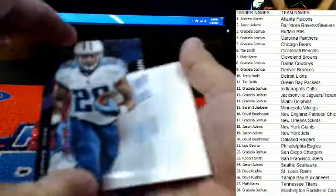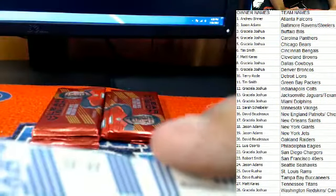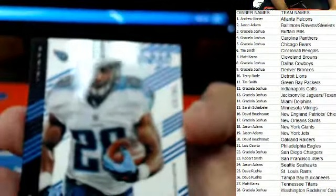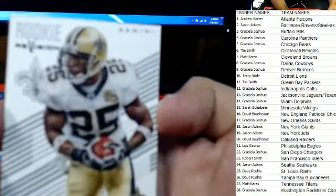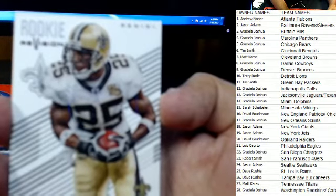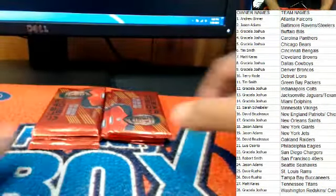Next up, this one is numbered — this is a Bishop Sankey for the Tennessee Titans. Matt K., that is numbered 90 of 99. And Reggie Bush, Reggie Bush — New Orleans Saints. Roselia, that one is also a hit for you. All right guys, moving right along.